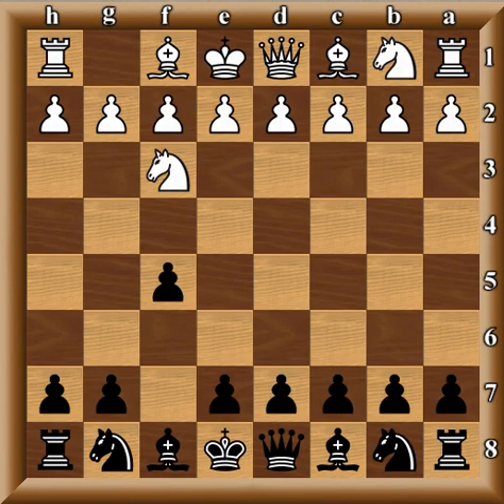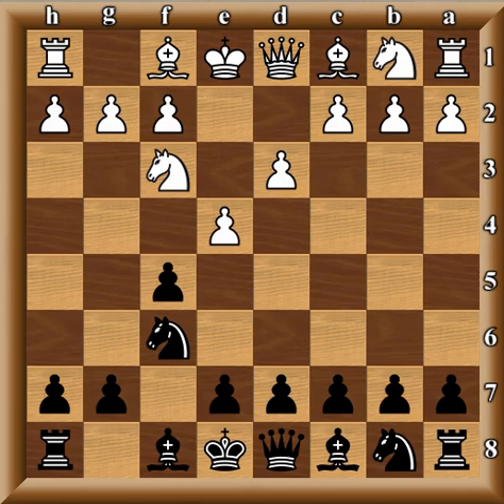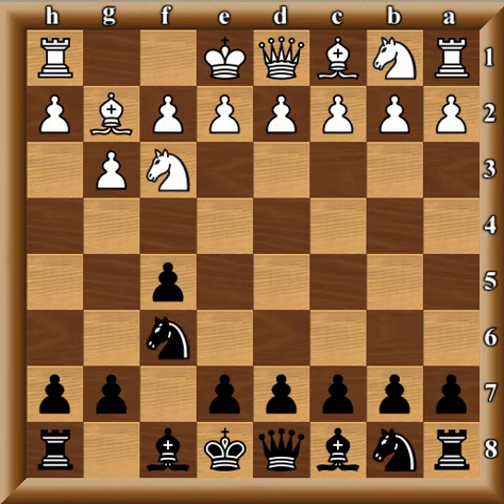Knight f3 was played, f5 was played — Tal played the Dutch Defense. Benko played g3, nothing wrong with that. Interesting is d3, as played by young Magnus Carlsen against Sergei Dolmatov — he won a fascinating game in this line. It's like an improved Lisitsin Gambit. If you don't know what the Lisitsin Gambit is, it's Knight f3, f5, then e4 — but that wasn't played in this game.